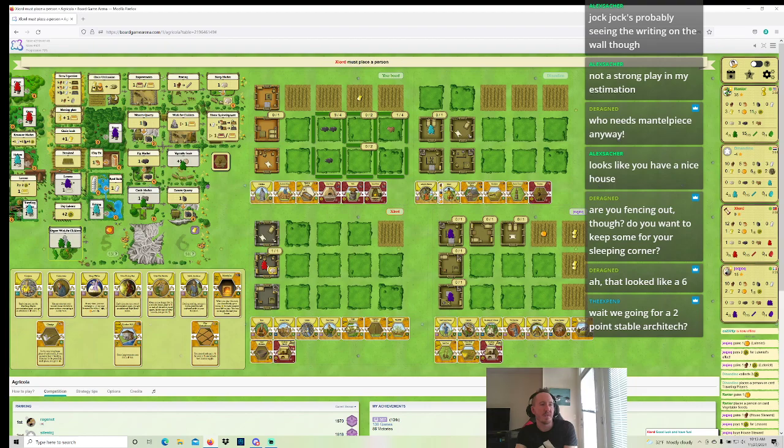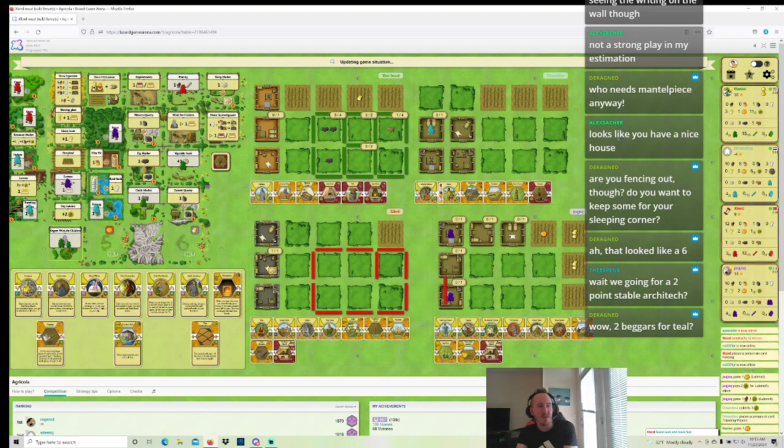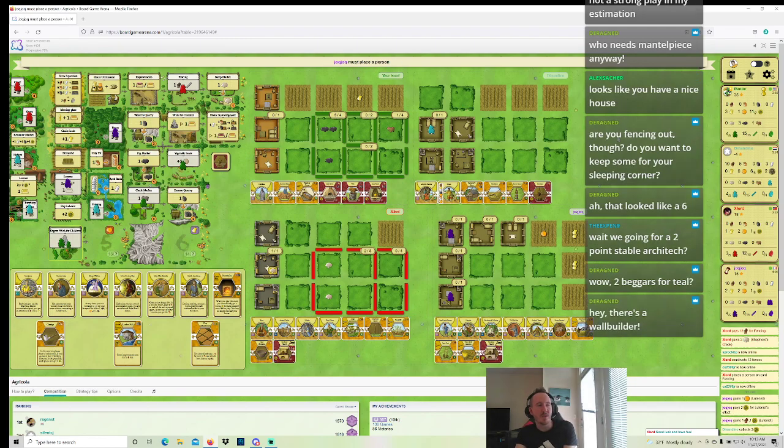None of them built guilds, none of them played cards that injected food. Two beggars for Teal — that's how crazy this food game's been. Teal partly did that to themselves — Teal start-playered in order to grow, skipping over three sheep, even though it was very clear that three sheep and two boar were going to get taken. So Teal really messed up. There's a wall builder — wall builder did add food, that's true. Jock Jok's starting here, and Jock Jok's not starting for growth, so Jock Jok might be taking plow sow on me — that's a slight bummer, but not a big one.